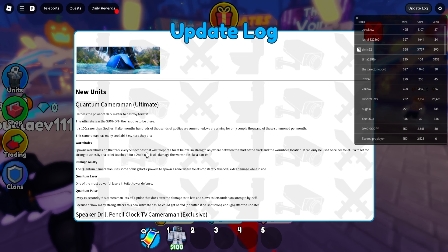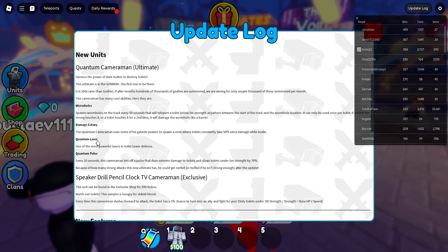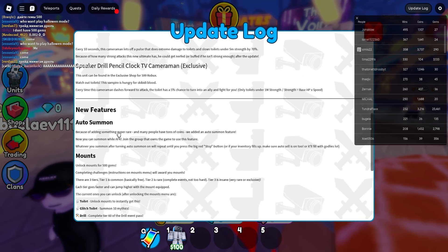One more spawn almost on the track every 50 seconds that will teleport the toilet below 5 million strand anywhere between the start of the track and the wormhole location. We also got new damage legacy, new Quantum Laser, new Quantum Pulse, Speaker, Drill, Pencil, Clock, TV Cameraman — that's a mouthful but it sounds really epic.